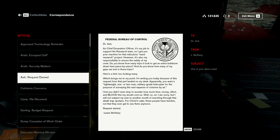'I'm writing you today because of this request form that landed on my desk. Apparently you want a lightweight, one or two man, military grade helicopter for the purpose of surveying the vast expanse of columns by air. I bet you didn't even stop to wonder how much time, money, effort, and blood this toy could cost us. Well, no sir, I am sorry, but I will not subject my men to another month of marching through that death trap upstairs. For Christ's sake, these people have families. Not that they ever get to see them anymore. Request denied.'